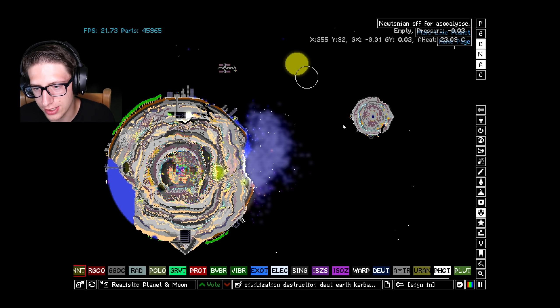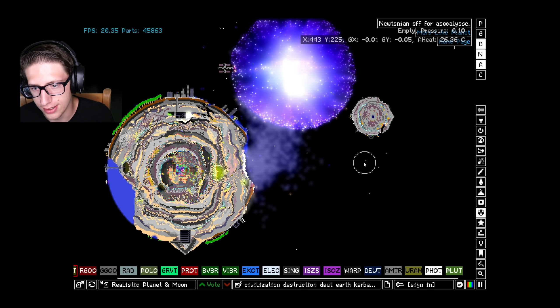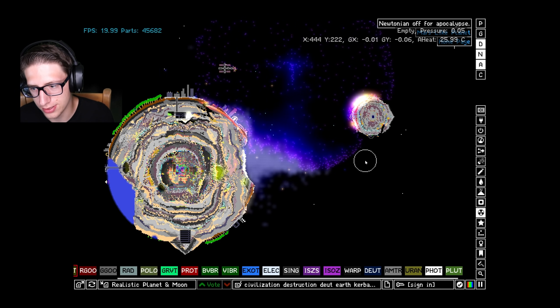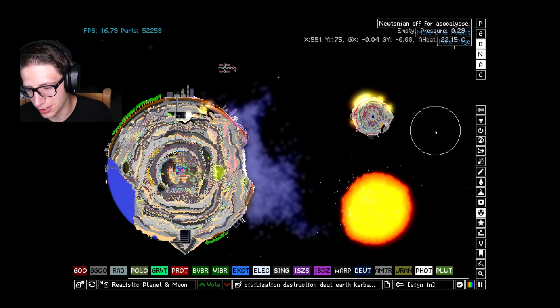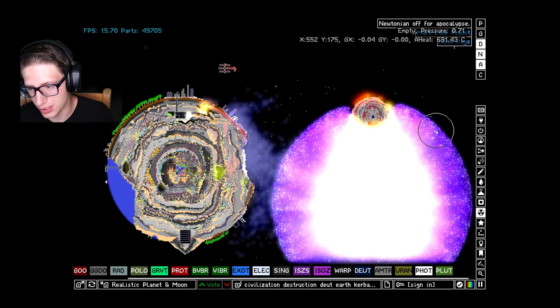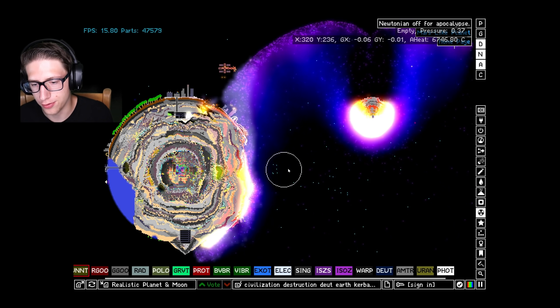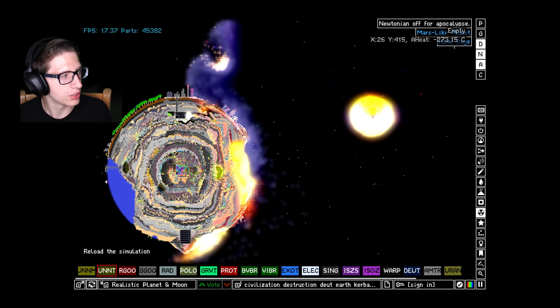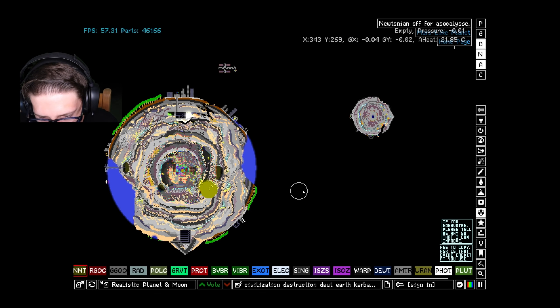If it's not touching anything, it will very quickly convert itself into plasma because it has nothing to send its heat energy to. In space it just literally becomes plasma — you don't even have to set it up as a bomb. It'll just become a bomb on its own: a very beautiful plasma bomb of death and destruction.